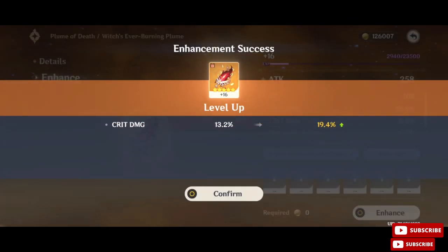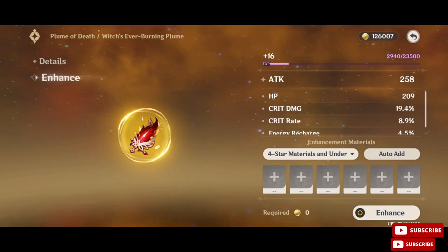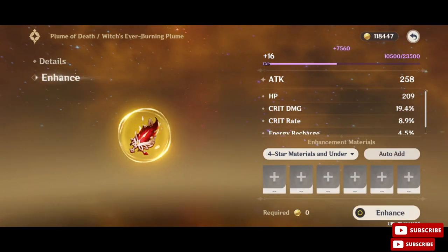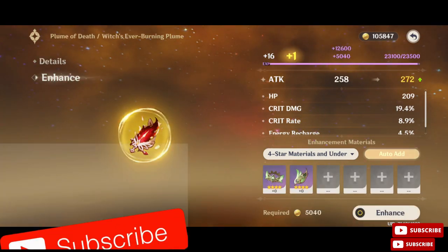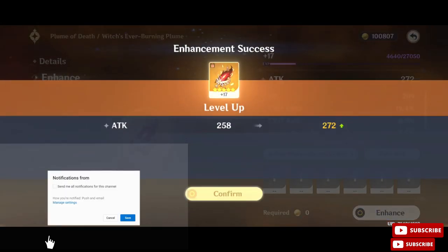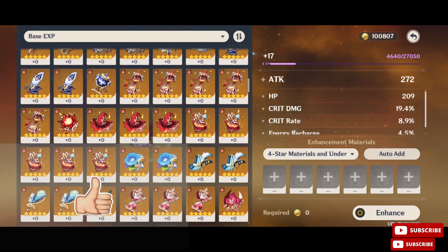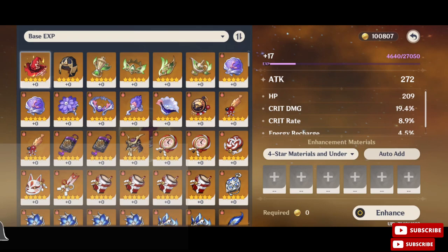I just leveled up the feather to plus sixteen and once again we did it. I used crit damage substats on those artifacts and managed to get a 19.4 crit damage, 8.9 crit rate feather. Now I will try to level it up to plus twenty and try to influence the substats once again, but it's not that easy so we'll see how it turns out.